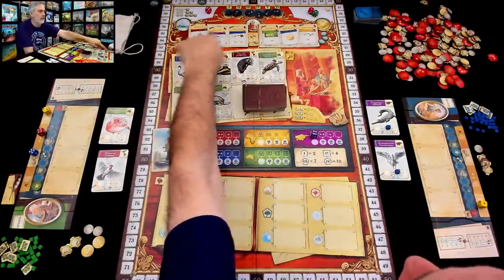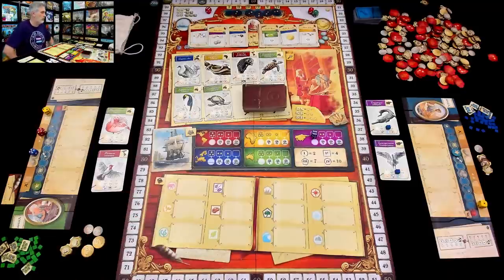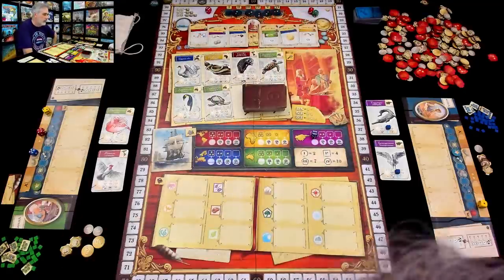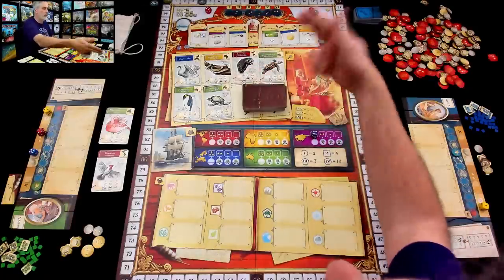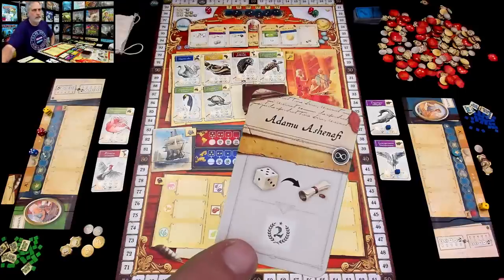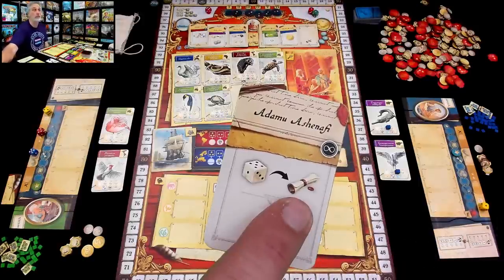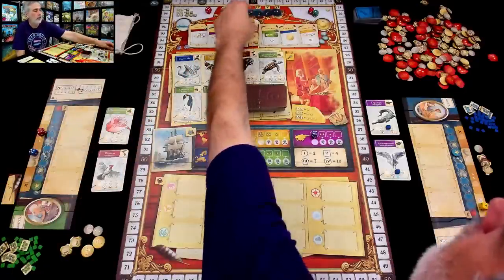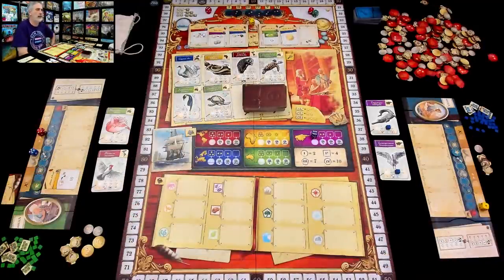I'll send this yellow die to get an expert. I'd rather get Adamu Ashinifa, which is an ongoing power for the rest of the game — whenever I use dice to recruit future experts, I get two points. Since the die color matches, I also get another expedition token. And now in future turns, if I spend dice to get experts, I score points even if the colors don't match. So I'm going to spend my yellow die, get the matching expert, get the bonus expedition token.